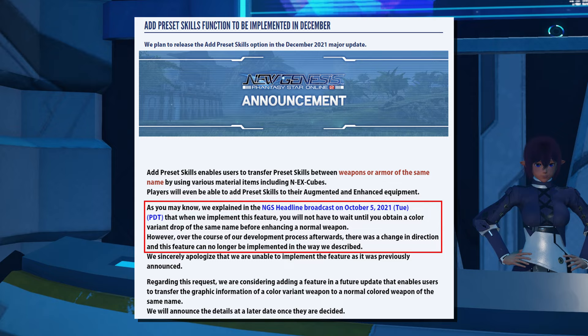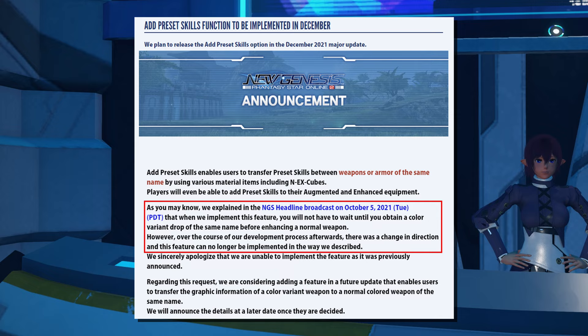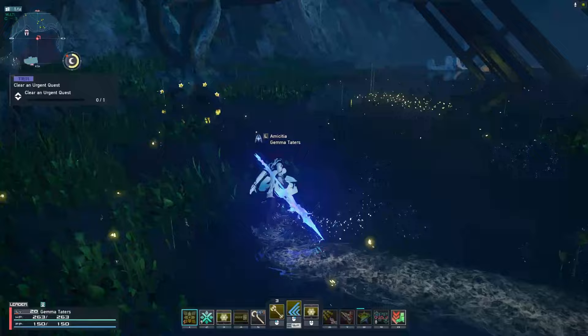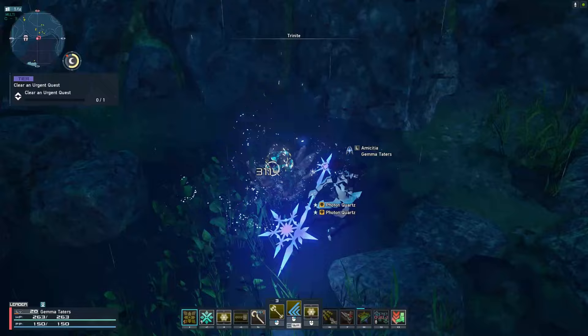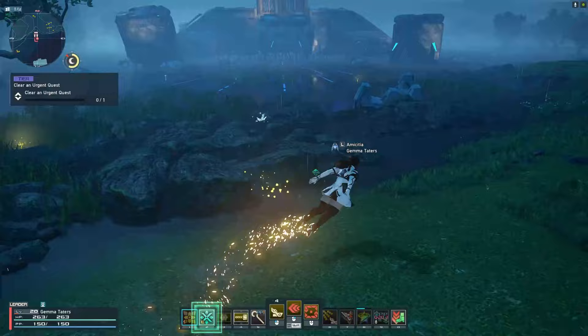I'd assume the reason is that this is a same-name system, and in the database a color variant is probably technically its own separate name — just funky database stuff. They'll probably fix it, so in the future when you pick a weapon to put a fixer on, it'll account for the same name including that color variant. That's everything we know right now about this preset skill addition system, coming December 15th with the Redom Desert Sandstorm Requiem update.